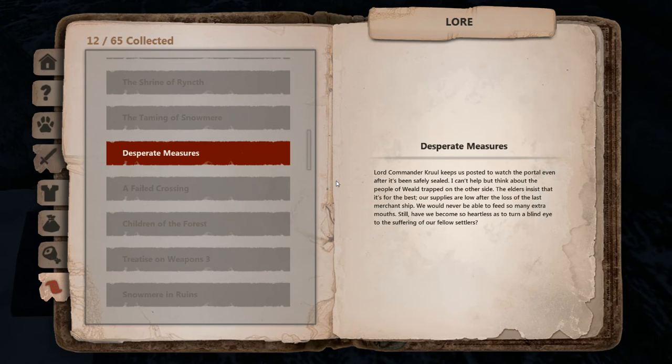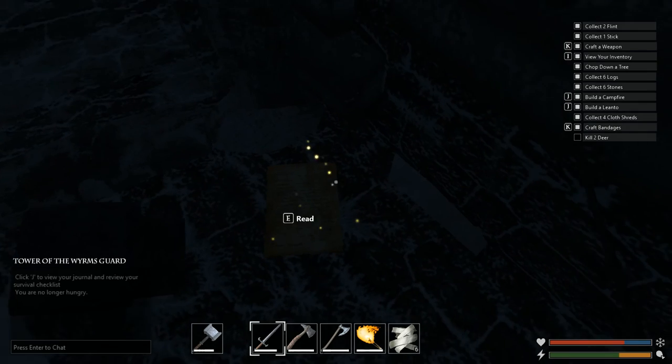Desperate Measures. Lord Commander Krull — back in the day you were supposed to kill Lord Commander Krull to get his head, which was an amulet that opens the portal to the second island. But nowadays I think you can just go freely, and we will be going there probably in the next episode. 'Lord Commander Krull keeps us posted towards the portal even after it's been safely sealed. I can't help but think about the people of Weild trapped on the other side. The elders insist it's for the best. Our supplies are low after the loss of the last merchant ship. We would never be able to feed so many extra mouths. Still, have we become so heartless as to turn a blind eye to the suffering of our fellow settlers?'